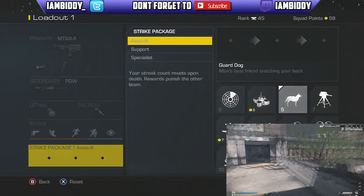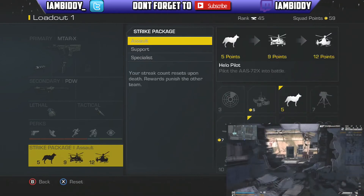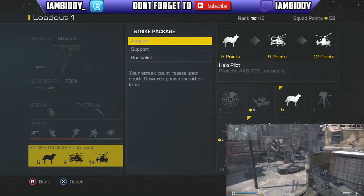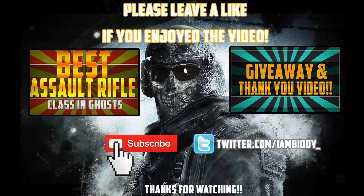The strike package is completely up to you. I just use the Guard Dog, the Battle Hind, and the Helo Pilot — it seems to get me a ton of kills. So that is the best submachine gun class to use in Call of Duty Ghosts. Please leave a like, subscribe, all of that jazz, and I will see you again tomorrow. Bye.